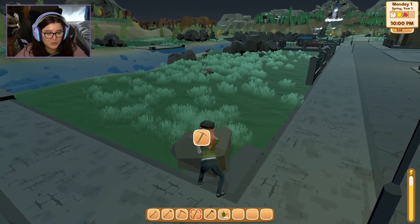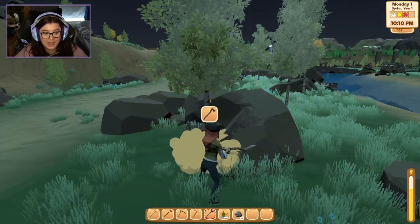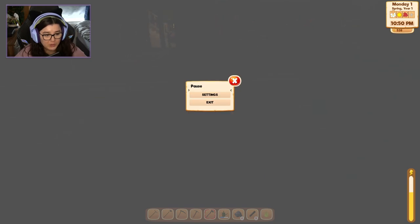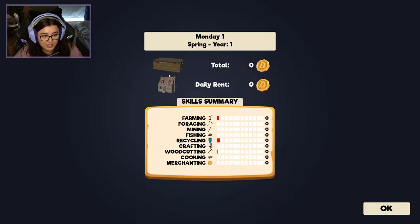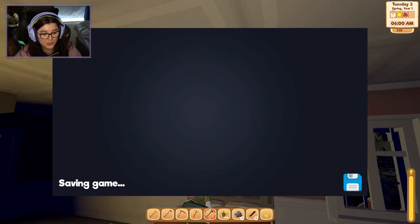Maybe we'll collect some resources on the way home because I feel wrong going to sleep when I still have energy. Collect all these stones. It's getting dark so quickly — I should probably go to bed. That's my shipping box — if I have stuff I want to ship, I don't really want to right now. Bedtime. So it shows you how much you made for the day, your daily rent, and a summary of how you've done with your skills — farming, mining, recycling, woodcutting. I like that recycling is a skill too.